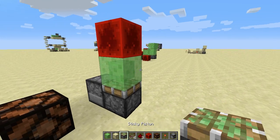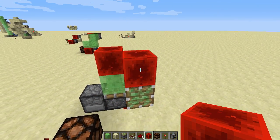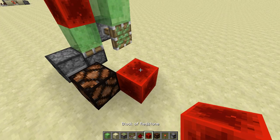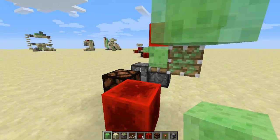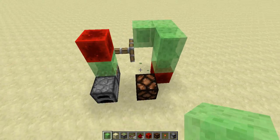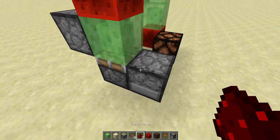Then place a block of redstone, and then put down another sticky piston and a block of redstone here. Actually, you need a slime block here, and then you place a block of redstone here. The slime block is going to link into this redstone block — or you can do it this way as well, and this will work also.